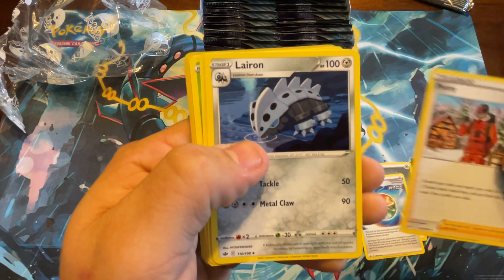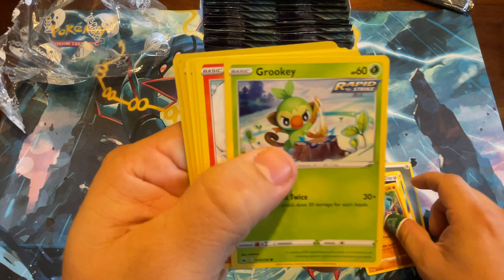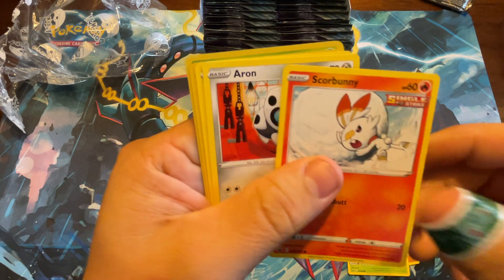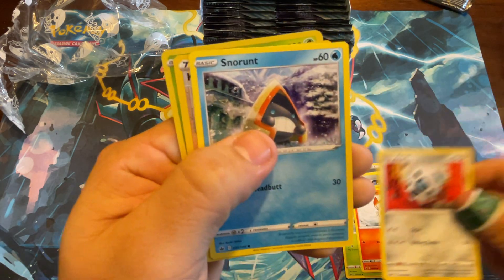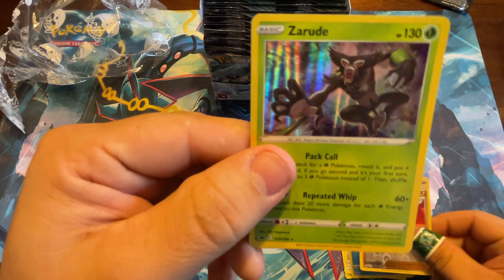All right, here we are with the first pack: Krabrawler, Grookey, Scorbunny, Aaron, Snorunt, Karen's Conviction, and Zarude.